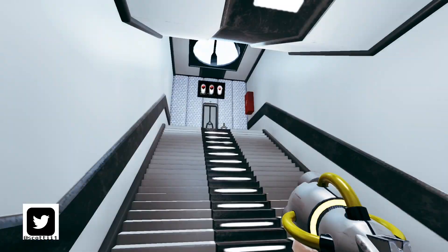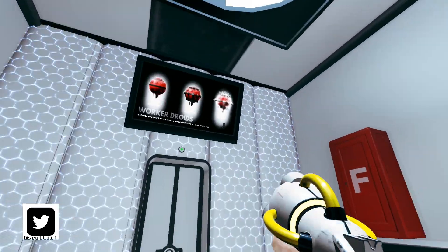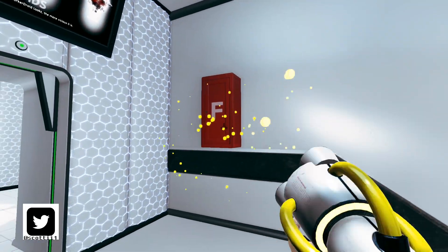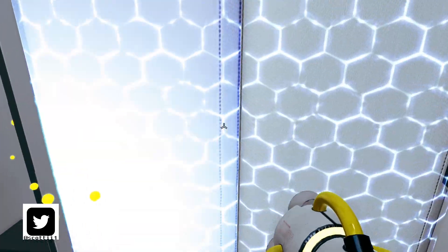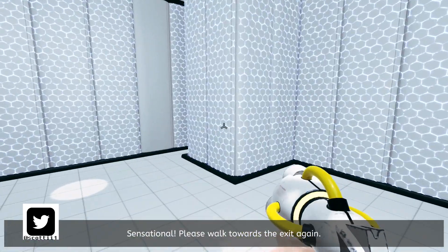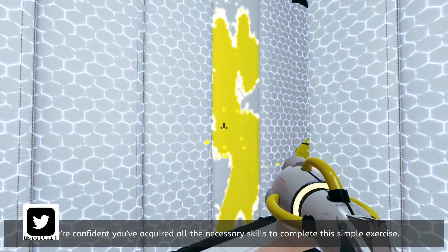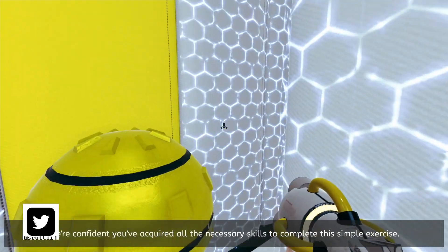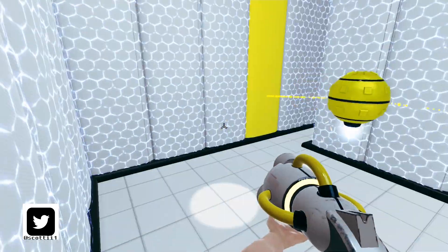Hello everybody, continuing on Chroma Gun chapter one level three. You also can't do anything with these fire extinguishers, and this gun does not have a rapid-fire. So you just paint the target — you still can't move forward, so you have to drag it along.